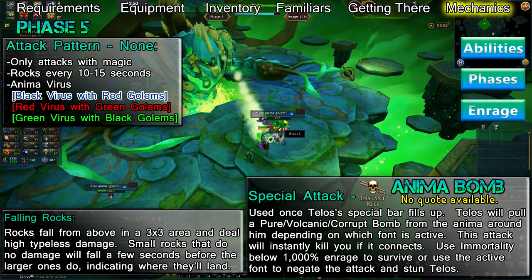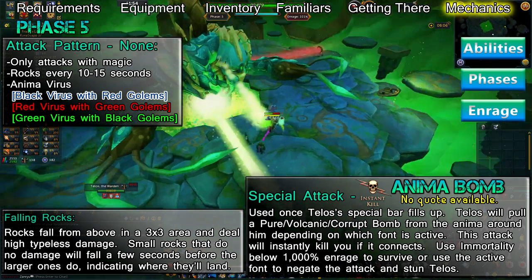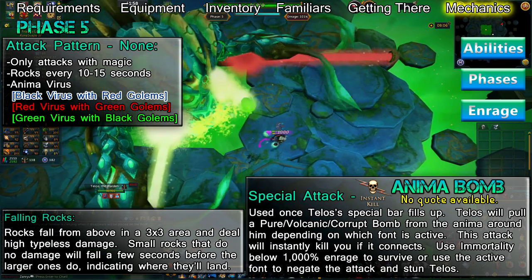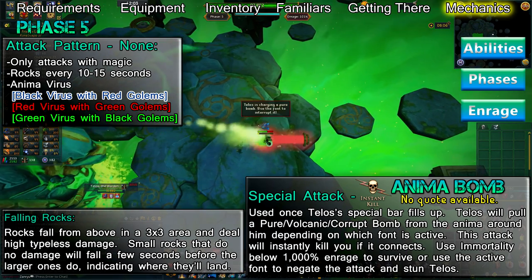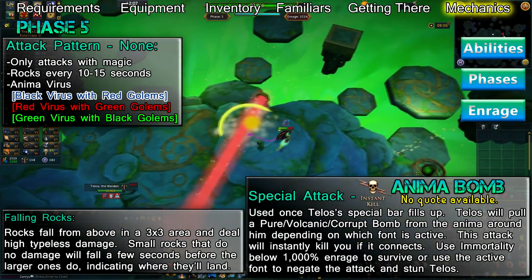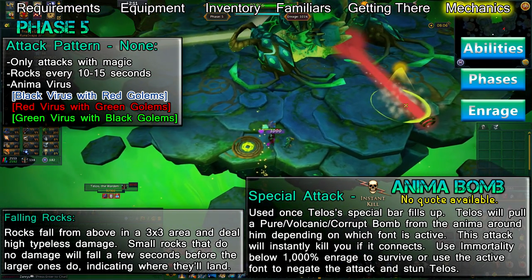Once Telos recovers, he'll summon another random set of golems after a few moments and you'll repeat the process over again. Black and red Anima Viruses will be present on this phase, as well as the green virus. The virus color corresponds to the active font cycle of phase 4, where the color of the virus is one step ahead of the color of the golem that spawns. If green golems spawn, a red virus infects you. If red golems spawn, a black virus infects you. And if black golems spawn, a green virus infects you.